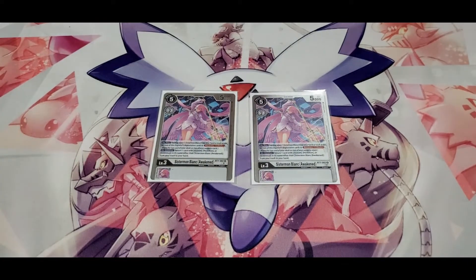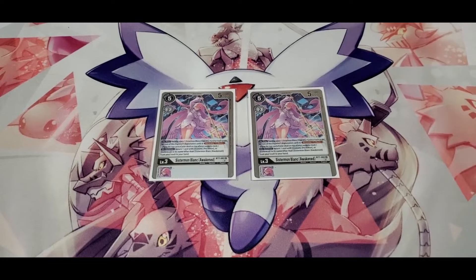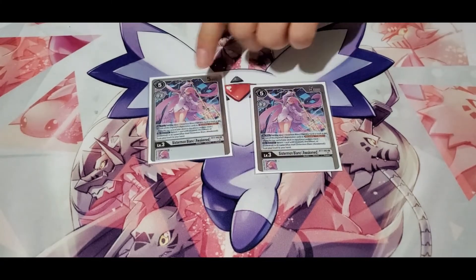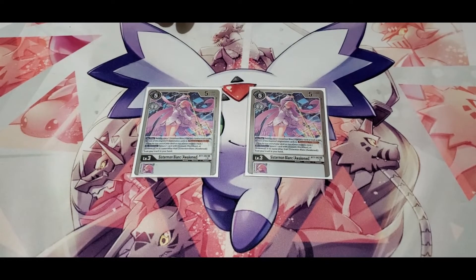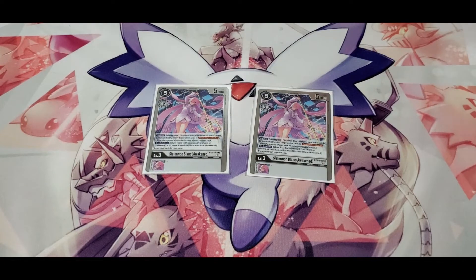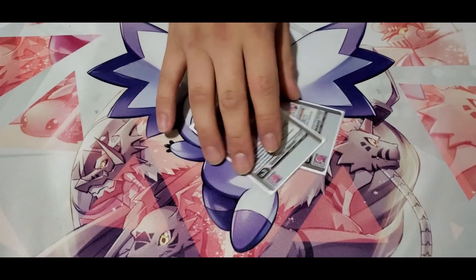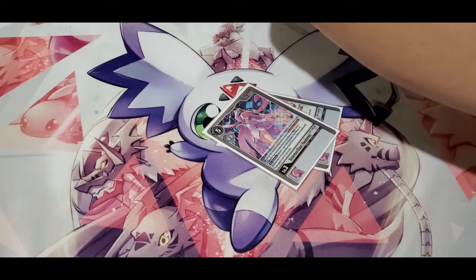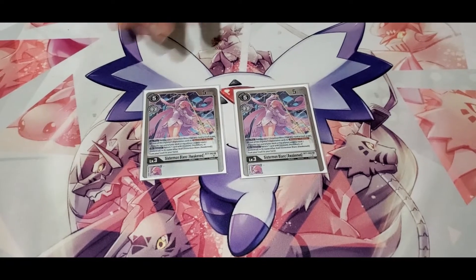For the awakened versions, I run two Sister Mon Blanc Awakened. I'm not running the CLS awaken because the pop for 4 on a five-cost — you can just use Jesmon to run over anything you want anyway. The Blanc awaken is better in my opinion: I originally thought she didn't have the effect where when she dies you get a Jesmon piece back to hand, but she does — all the more reason to run double. The recovery plus one is really good too. There are times I'll be almost dead, I drop this, heal some security back, and can turn the game around. All sister mon names also gain blocker, so she becomes a blocker too.